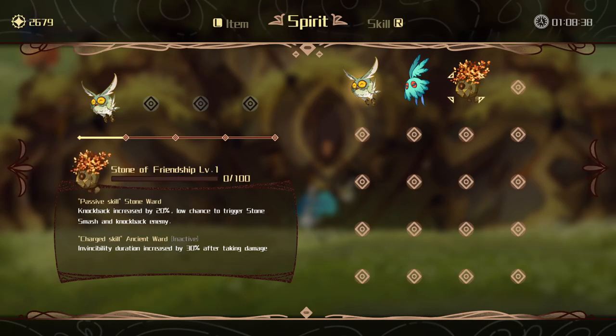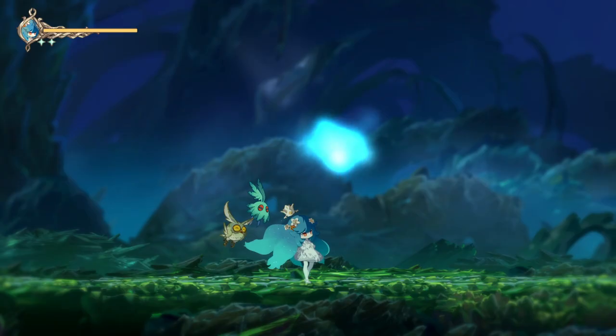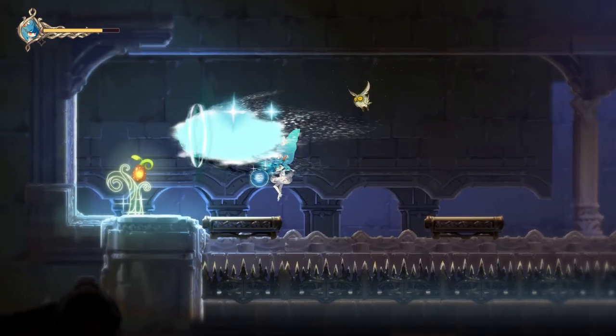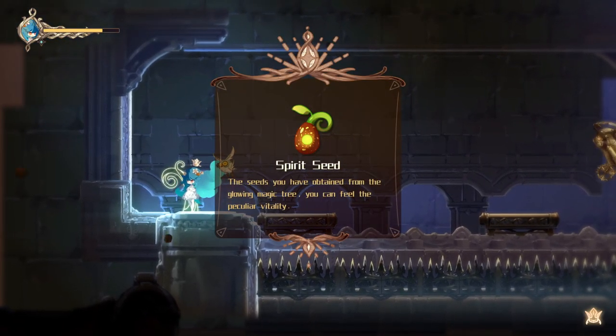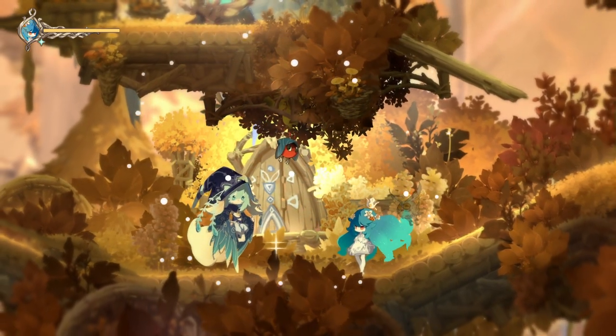There are also these spirits that you can level up just by equipping them, and they will give you different perks like a boost to your health or a chance to heal when you defeat an enemy. You mostly get a new one from defeating bosses, but you can also collect spirit seeds — four of them will give you the opportunity to hatch a random one.